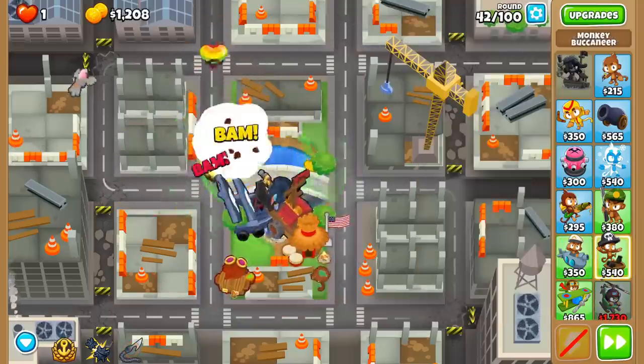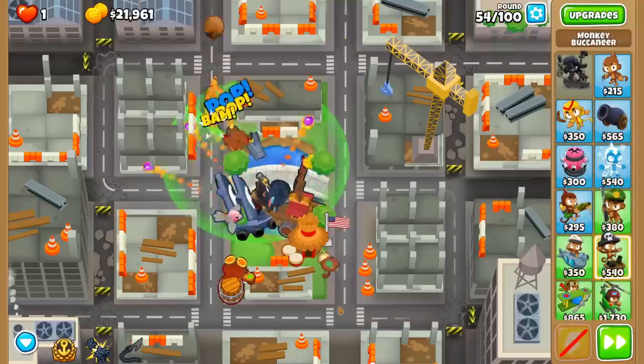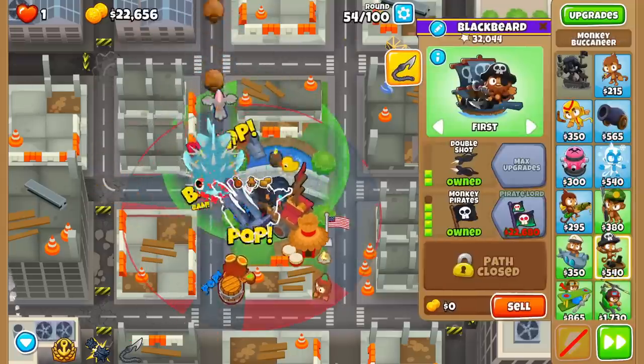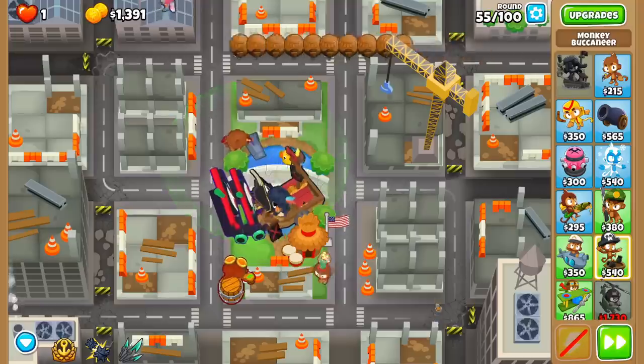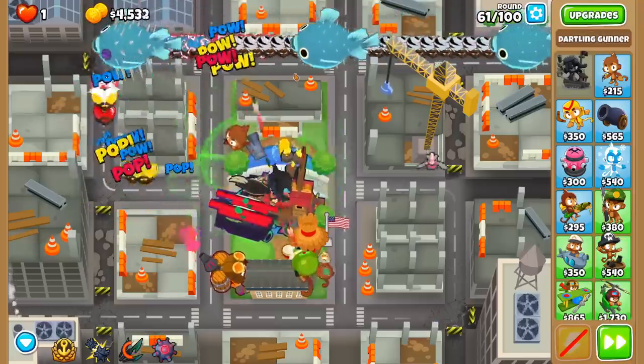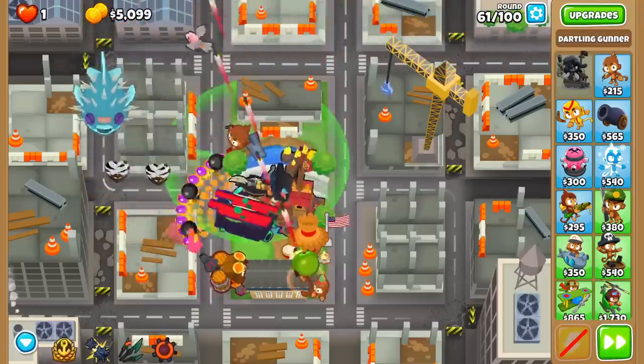Once we have a Monkey Pirate, feel free to buff him with a 3-0-0 Alchemist and a Jungle Drums Village. From here, you should easily be able to save up for the Tier 5 upgrade around round 54. And boom, all of your damage concerns are gone for a very long time. Just upgrade that Alchemist to a 4-2-0 and get your Sub to a Bloontonium Reactor, and watch as Brickle and the Pirate Lord dismantle the Bloons.